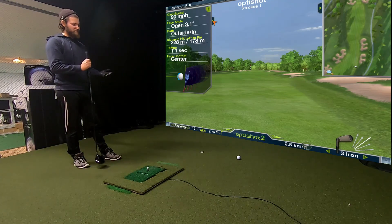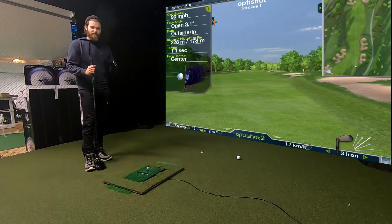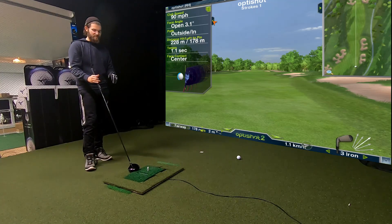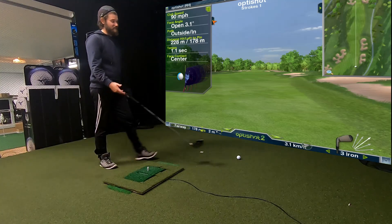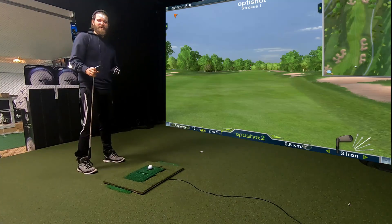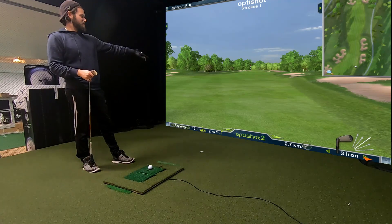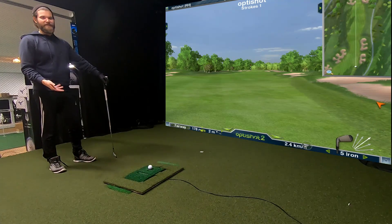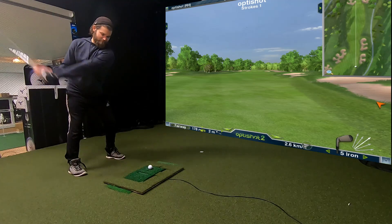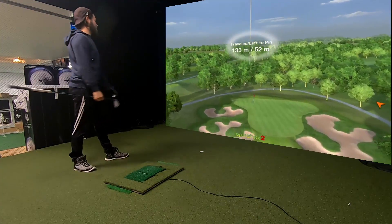If you think the OptiShot gives you wrong readings on swing speed or side spin, just hit the mulligan — it takes like two seconds. We have 178 meters left. I'm gonna switch the club to an Iron 5 and keep the same ball flight in the middle. Here we go.